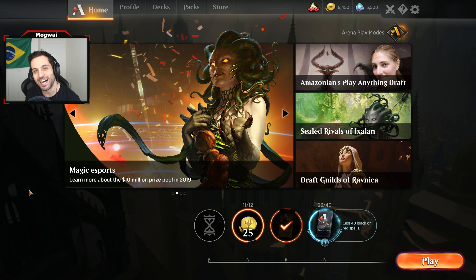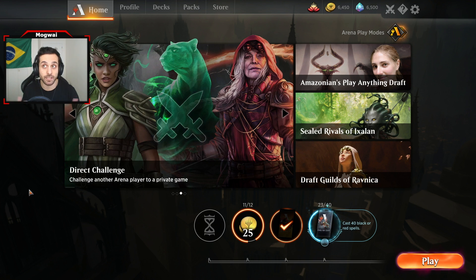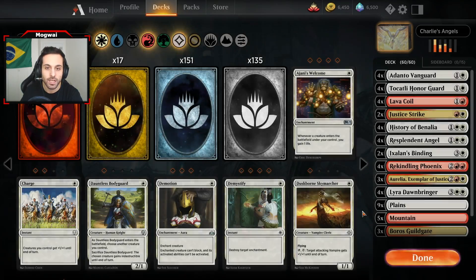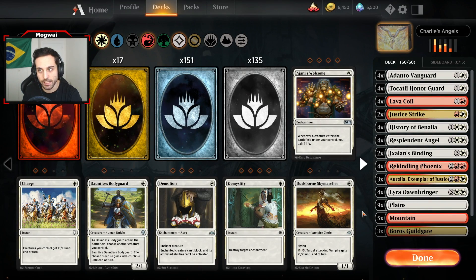Hello there internet, Magua here, and I got another MTG Arena video for you guys today. Today we're going to feature a Boros Angel midrange list, which is a pretty straightforward deck in regards to how it is played. As it is a midrange deck, with midrange decks you generally want to play on curve, but it does revolve around Angel Synergy, and it's a pretty powerful list. It's called Charlie's Angels — pay no attention to my deck names, I attempt to be somewhat funny but I clearly fail miserably.